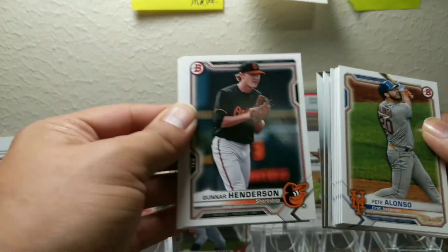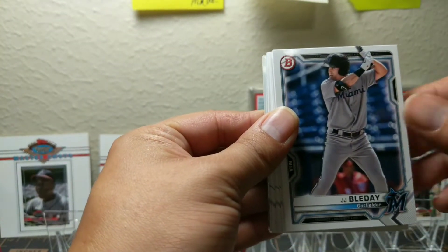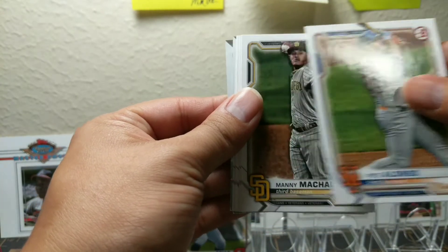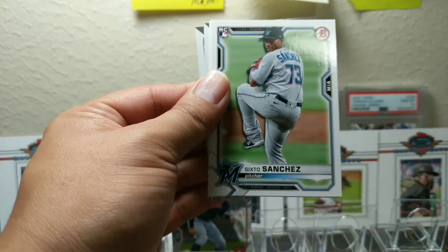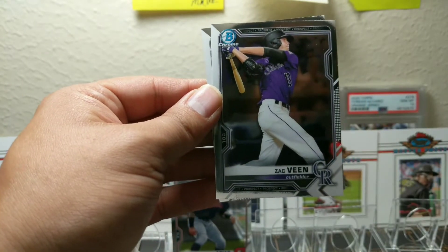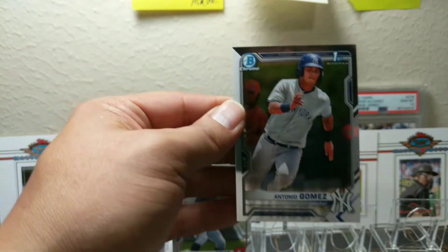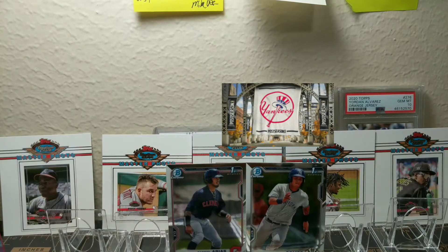Shuffling those to the back — got a Gunner, JJ Bladet, Josh Young, Pete Alonzo, Manny Machado, there's a Luis Garcia 6, those Sanchez rookie. Let's see if we got some more prospects — Zach Bean second year and a nice Antonio Gomez. We don't have too many of those Antonio Gomezes, but again we're looking for Christopher Morrell.